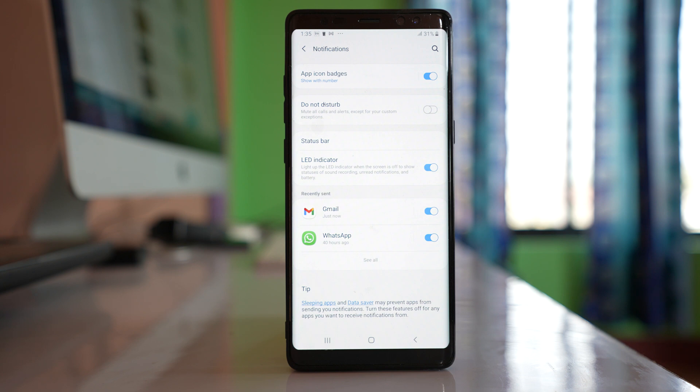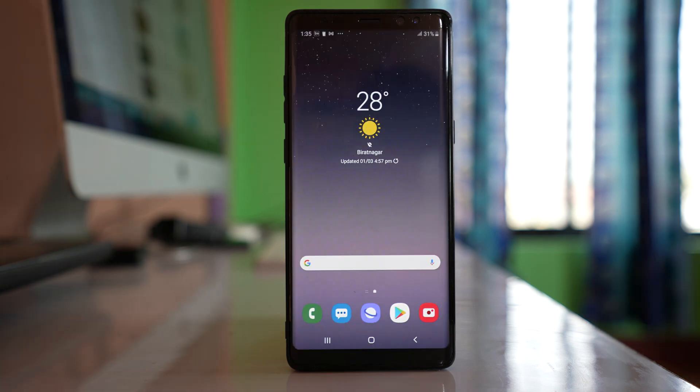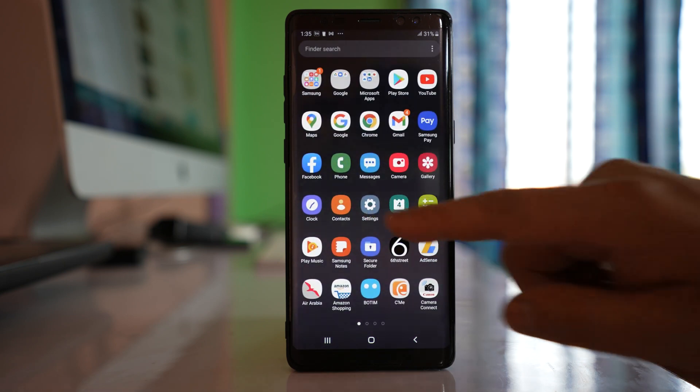Next time when you receive a notification badge, open the application and check if the notification badge goes away or not. Now the next thing we will do is clear the cache files for that particular app whose notification badge does not go away. For that, go to Settings.